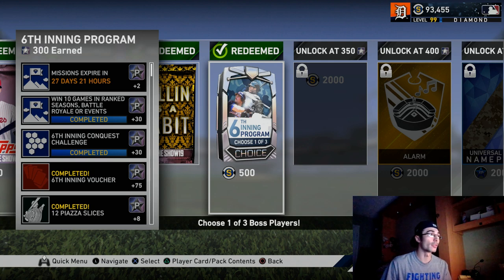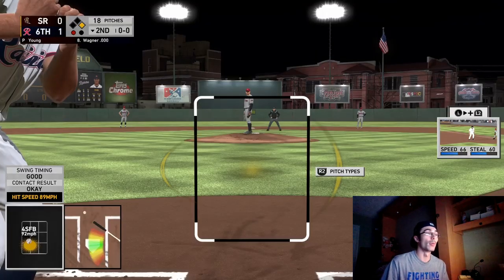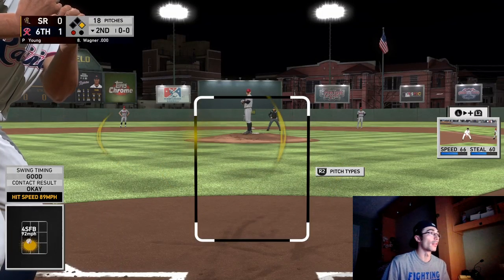After 24 hours that the program comes out you are able to complete it. I know it was completed within the first 12 hours — actually within the first few hours that the program was released. Some people went into friendly games and played like 300 inning games the day before, and then once the content went live they locked it in that way.